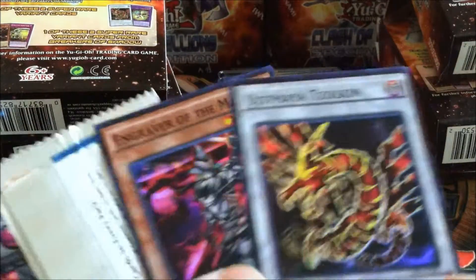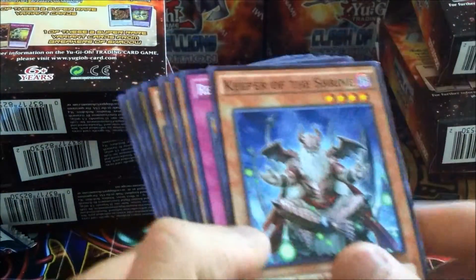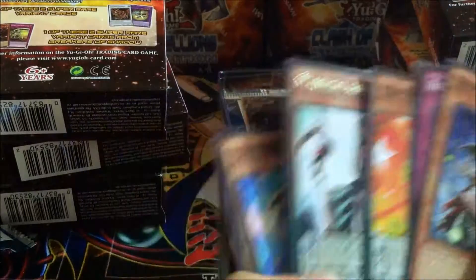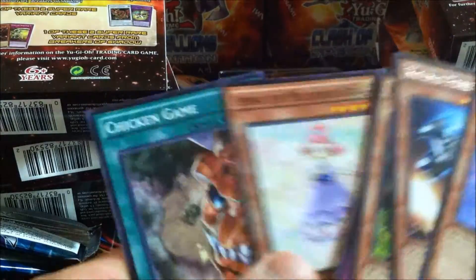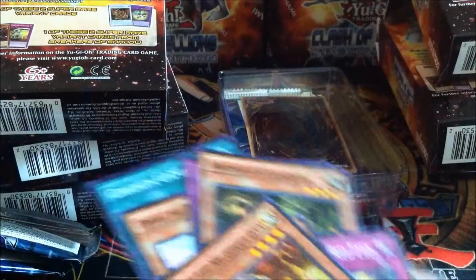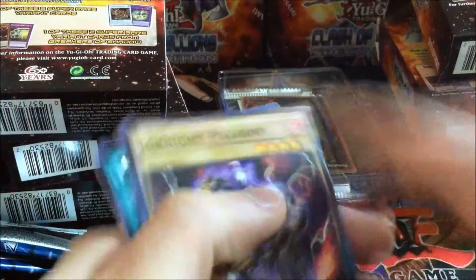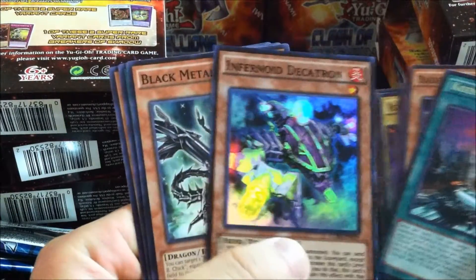Aduraz Zulkin. Magical Abductor. Cosmo Forerunner. It feels like we're running out of steam here. Ignite Raptor, Raid Raptor, Cosmo Town, and another Infernoid Decatron.